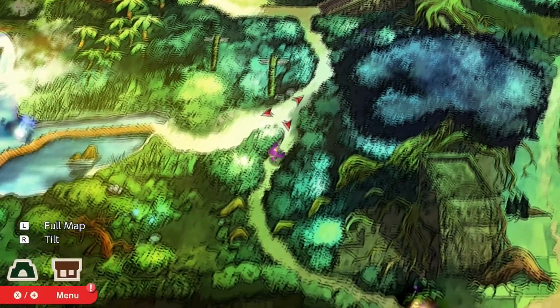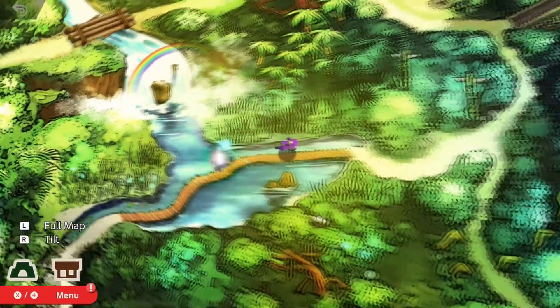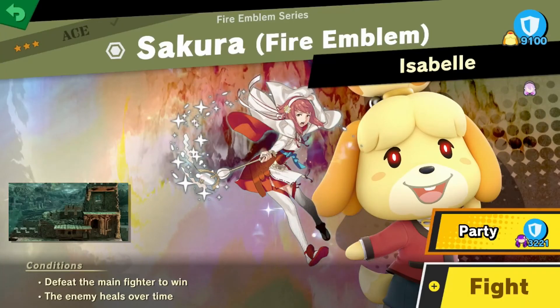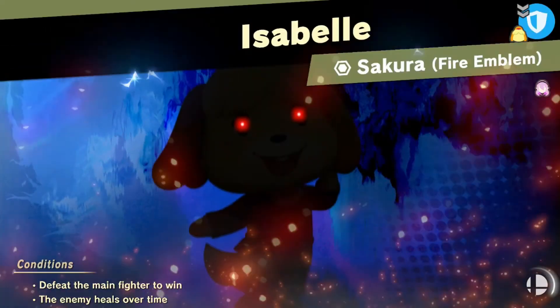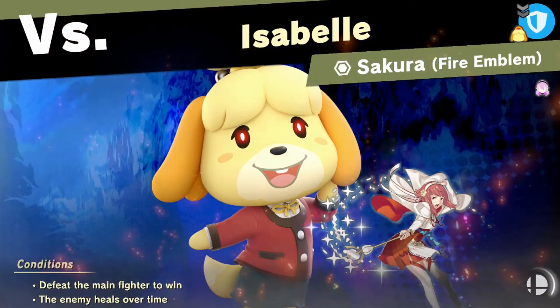A few people who show up to my streams are very good with Inkling — I'm very much not one of them. I'm mainly a Yoshi and Lucina player, mostly Yoshi. Defeat the main fighter to win — the enemy heals over time. Sakura! Sakura is a shrine maiden from Fire Emblem Fates: Birthright, and her sister Corrin is dressed up as Hinoka.